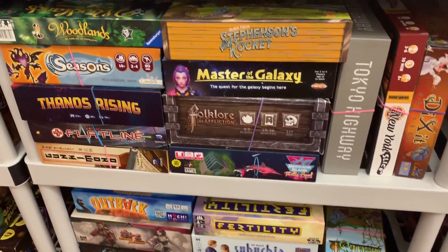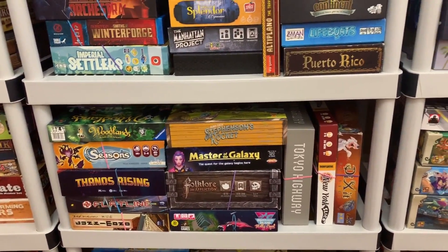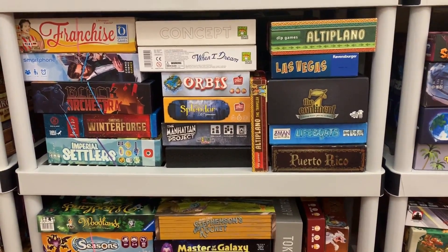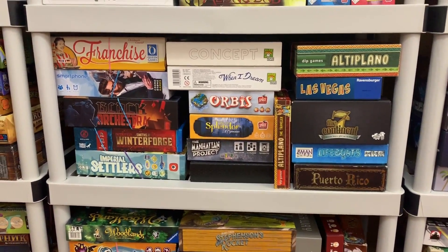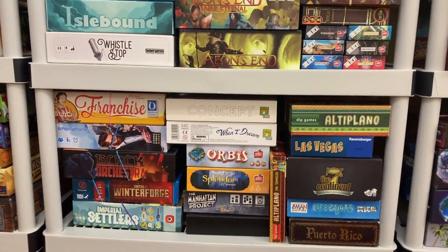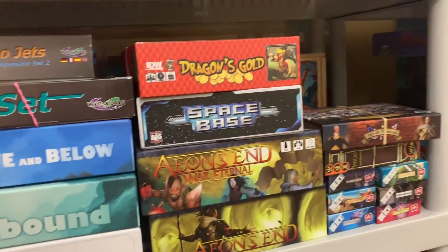Nemesis is the hot new game — a lot of people will be checking that one out. Thanos Rising, Master of the Galaxy, Woodlands. There's New York Slice. But we got classics — there's Puerto Rico and Lifeboats, two very different games. Las Vegas on top. There's Alta Plana and its expansion. Black Orchestra. Smartphone — that's pretty neat. We got some Anne's End stuff here, some Red Raven goodness over here.